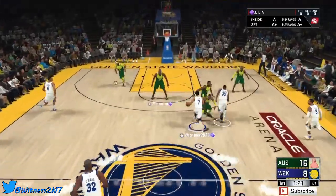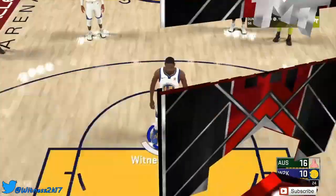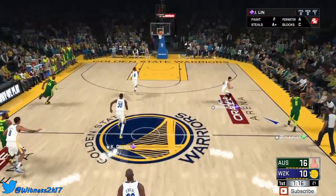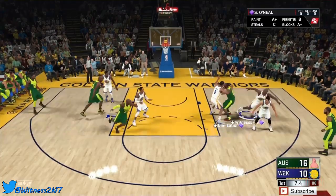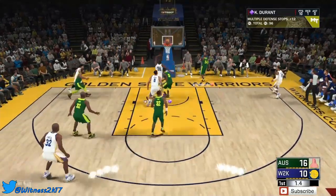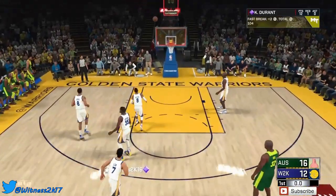Jeremy Lynn checked in at point guard. KD makes a good cut to the bucket and gets the and-one posterizer — that's what we want! Checking out his free throw — should be money. Oh my god, he misses his first free throw. They're double-teaming him in the post now. Good turnover — KD on the fast break, can he get another bucket? Easy layup there. We're down by four points going into the second quarter.